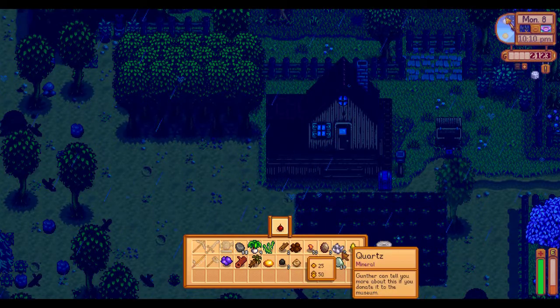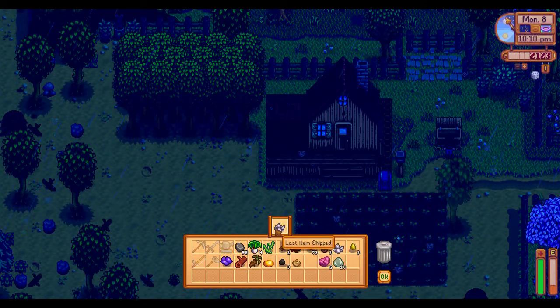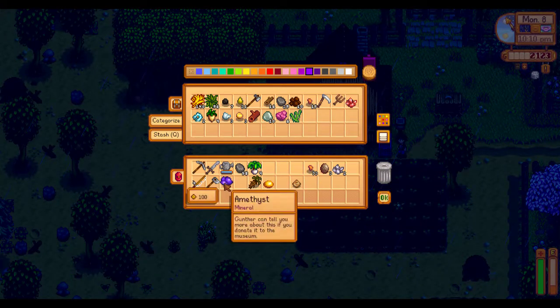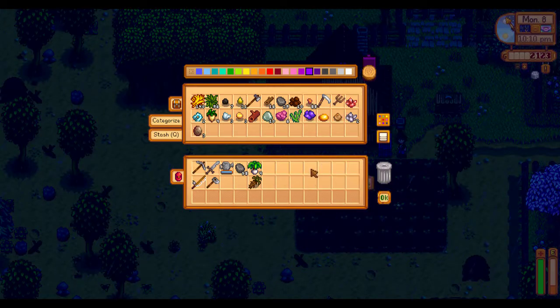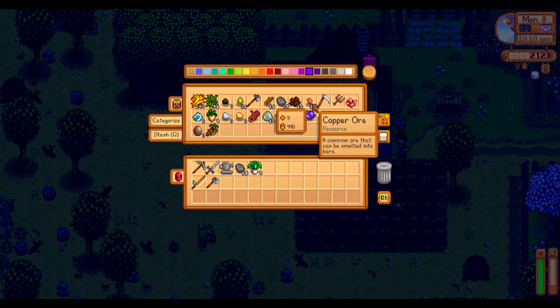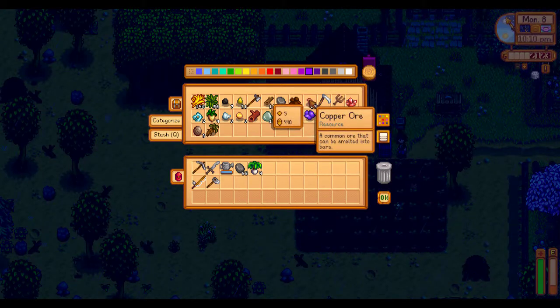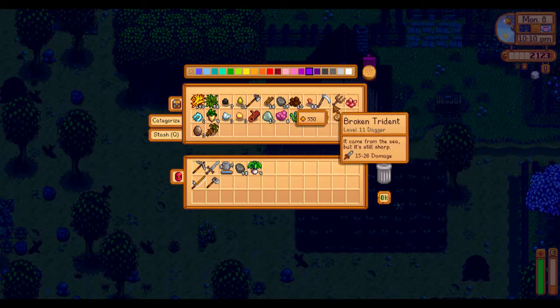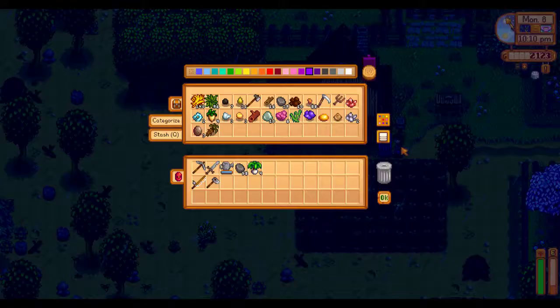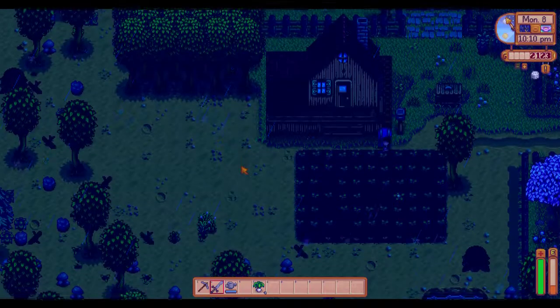Gonna keep that, gonna keep that — that I can sell. I might need refined quartz, actually. Put all this away — amethyst, topaz, earth crystal, quartz, geodes. 88 copper brings us up to 17 bars, which is a pretty decent amount. After spending 20 to make a furnace, we'll be able to make like 13 bars. And 13 bars is quite a few tappers — we just have to get access to the recipe.